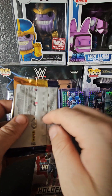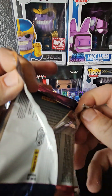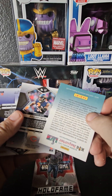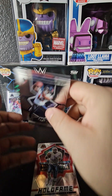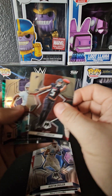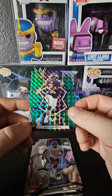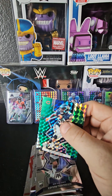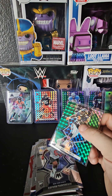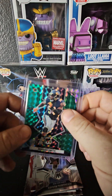Now we're down to our last pack. We need something good — an out-of-25, a one-of-one, an auto, something amazing. We got a prism card: Nico Collins, Darnell Mooney, Austin Ekeler, Drake London, Kayvon Thibodeau rookie, and a Roquan Smith green prism parallel. Nothing to write home about.